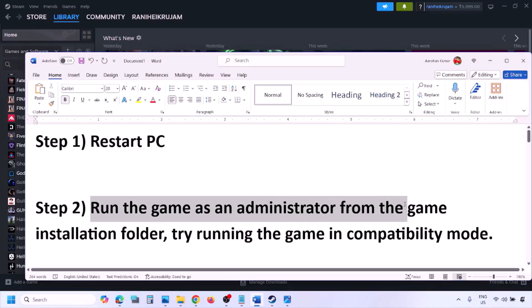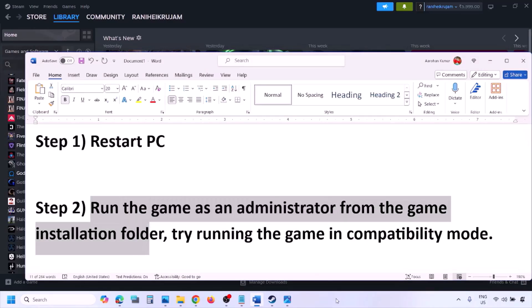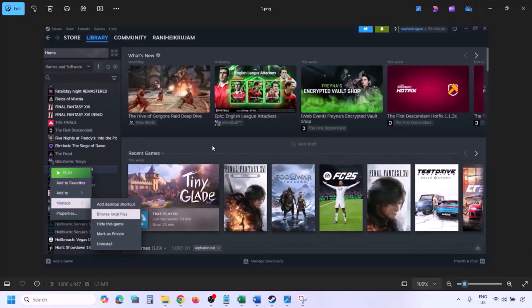Still not working. The next step is to run the game as an administrator from the game installation folder. To do this, go to Steam, go to Library, find the game in the list, right-click on the game, select Manage, and then click on Browse Local Files.